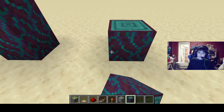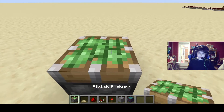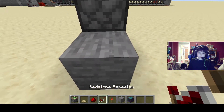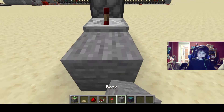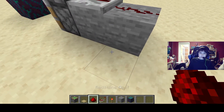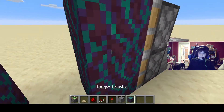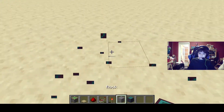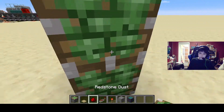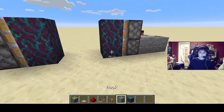To start, pistons first. Then behind each piston you need a redstone repeater with redstone dust behind it. We should end up with an end product that looks like this.